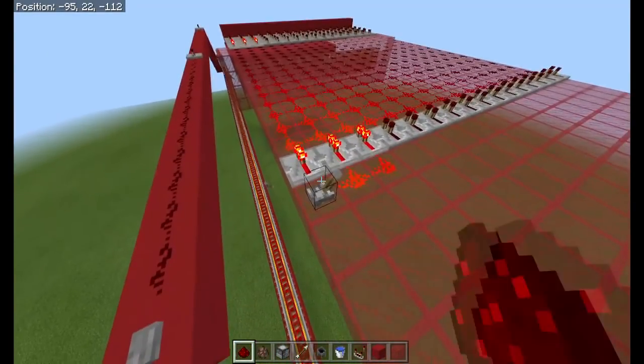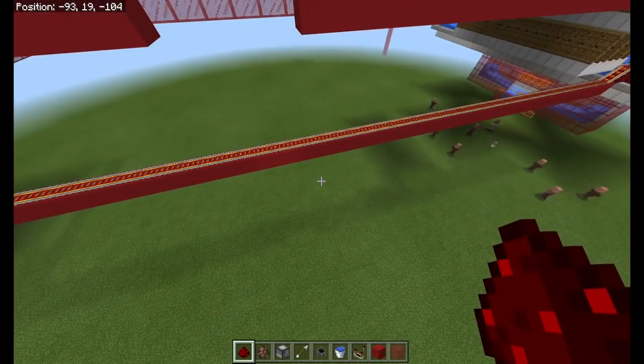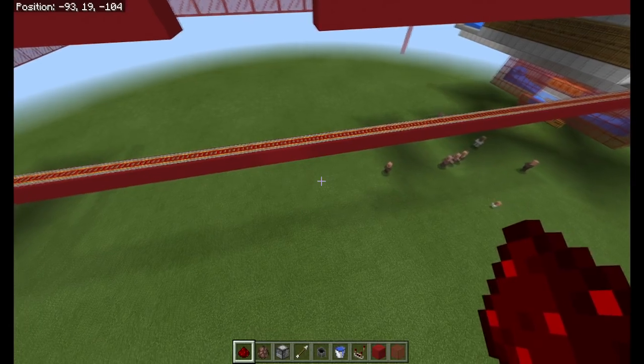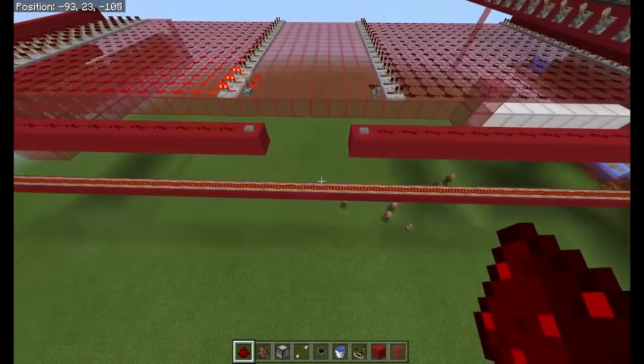Opening three shutters should give me a new village, and the two other villages that are already over there should link up to the new doors on this side — so one new village and two link-ups. What we should see, hopefully, is all the villagers suddenly move towards the center. Here we go — they're wandering towards the center, which shows me that worked.